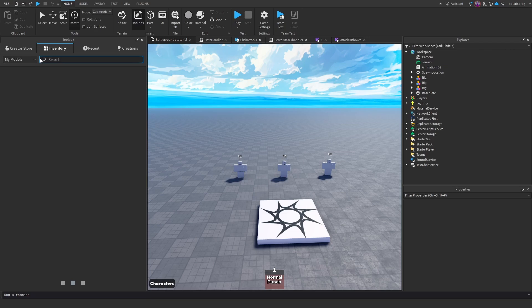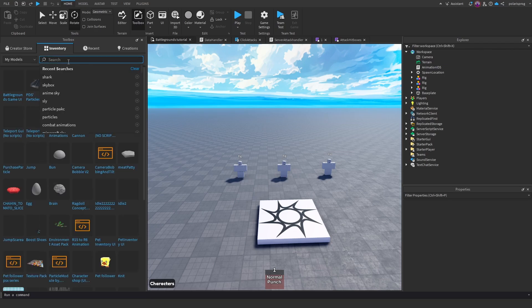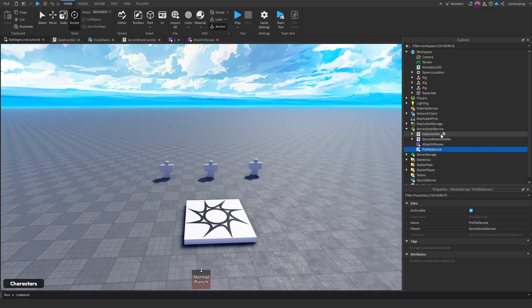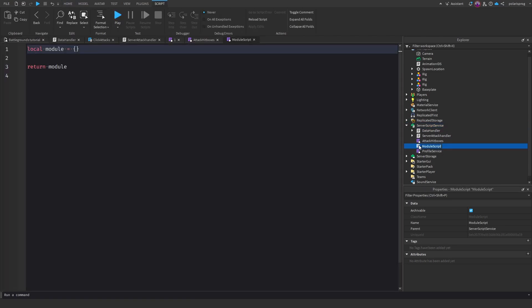So we're going to go to the Toolbox, Inventory, My Models and we're going to find Profile Service. I'm just going to look it up — Profile Service — and okay, here it is. Now what I'm going to do is put it in Server Script Service, and we'll add a module script which will be called Profile Manager.